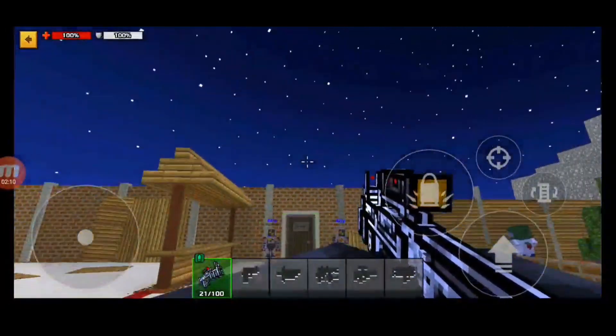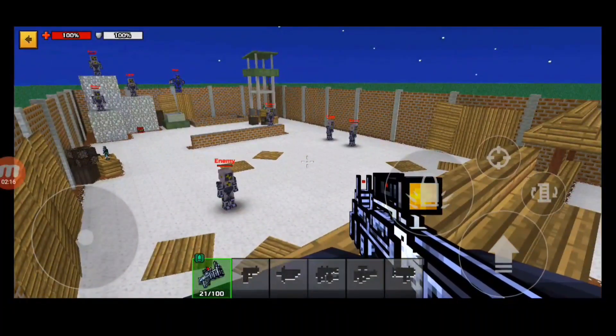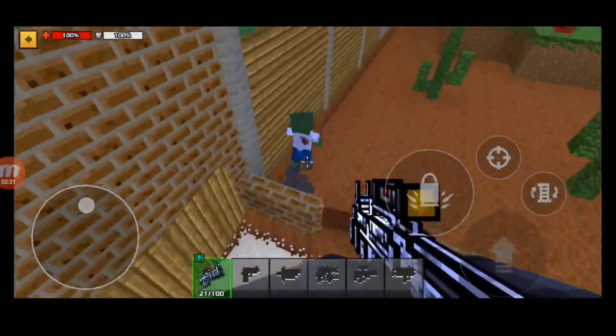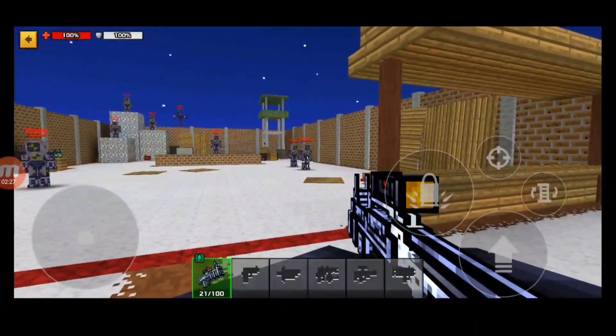Screen rotation is basically rotating your screen during gameplay. Aim is obviously very important in Pixel Gun 3D — if you can't aim you won't get kills, if you can't get kills you won't win matches, and if you don't win matches you won't get rewards or things to make your account better.